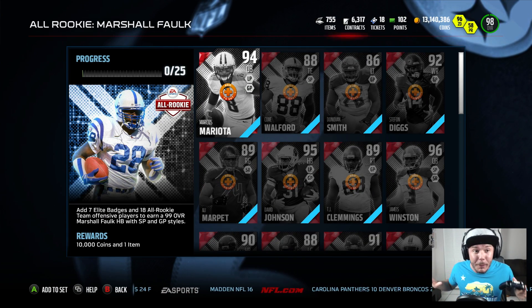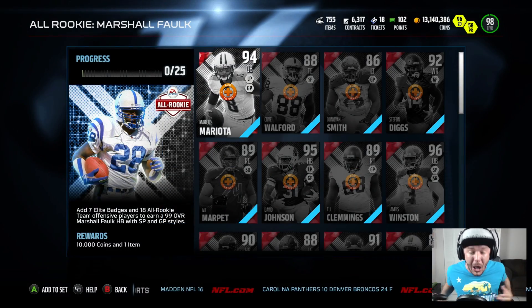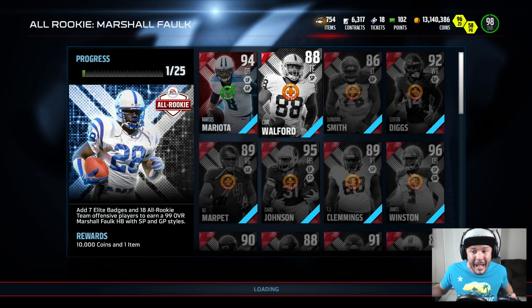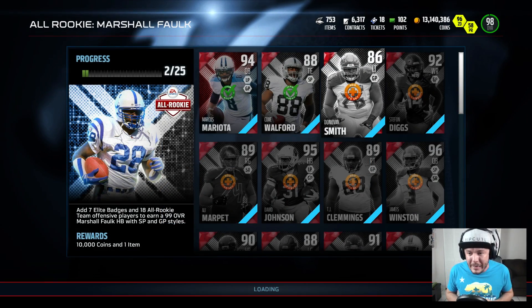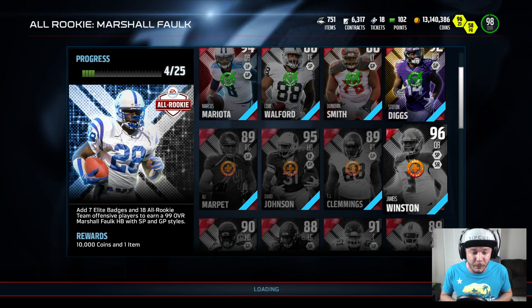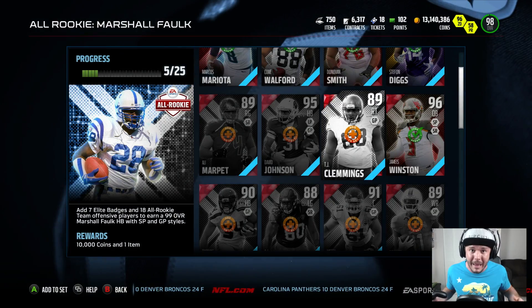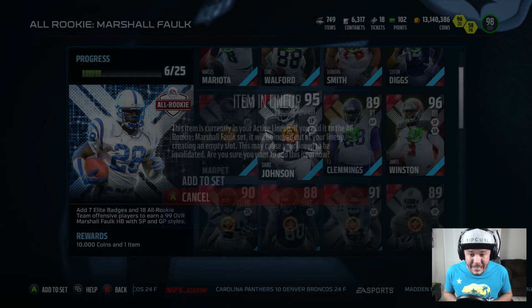Up first is going to be the all-rookie Marshall Falk, where I'm going to have to add a ton of amazing cards to the set. Luckily I was kind of prepared, and I was hoarding onto these as I pulled them each and every week. It's going to reward you with a 99 overall Marshall Falk, and his stats look a lot better than TJ Yeldon. I swear TJ Yeldon breaks all different types of tackles.